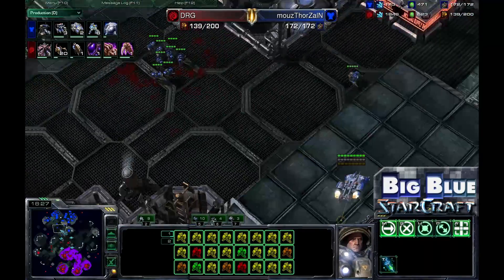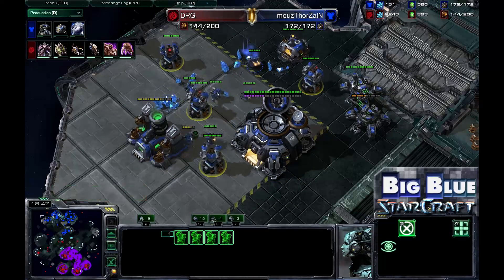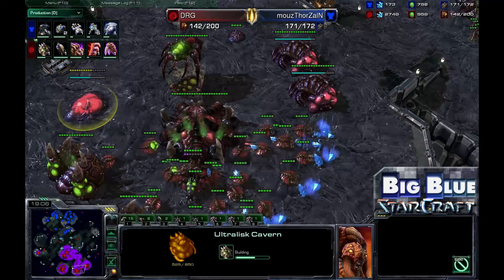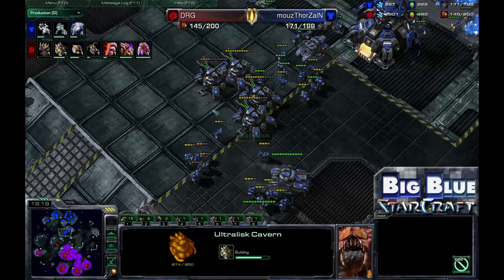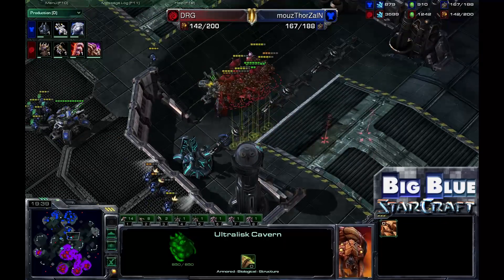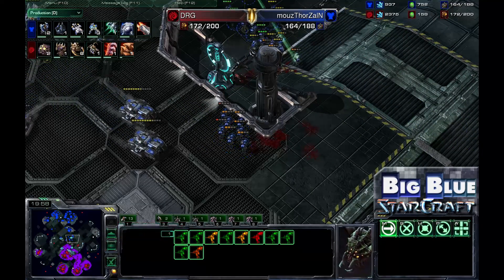Marines and Siege Tanks are trying to take the center section to cover a base that is morphing into a Planetary Fortress, trying to set up a strong siege line and map presence. However, this base only has three or four missile turrets, which may not be enough given the number of Mutalisks Dong RaeGu has. But Dong RaeGu is actually switching it up — he has decided to stop producing Mutalisks and is going for an Ultralisk Cavern, with Ultralisks morphing in. A Greater Spire is also coming down, meaning every tech path of the Zerg is being pursued.